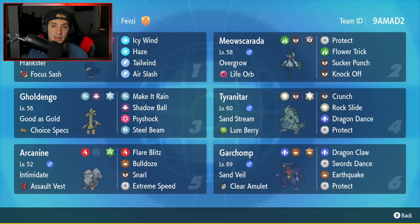Bottom left is Arcanine, solid for the Intimidate and special attack drops with Snarl - just a great Pokemon for any competitive play. It's got Assault Vest as item, Flare Blitz, Bulldoze, Snarl, and Extreme Speed for its four moves.